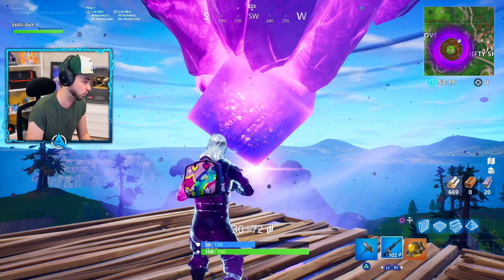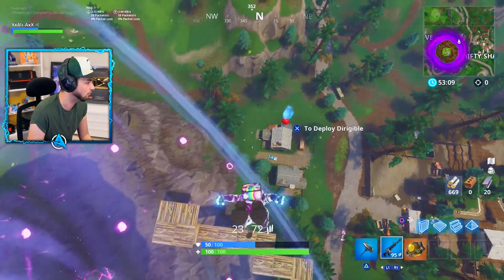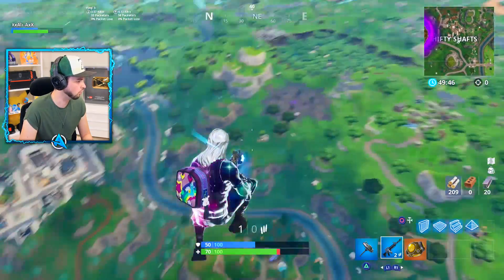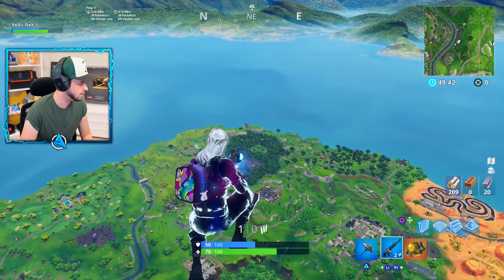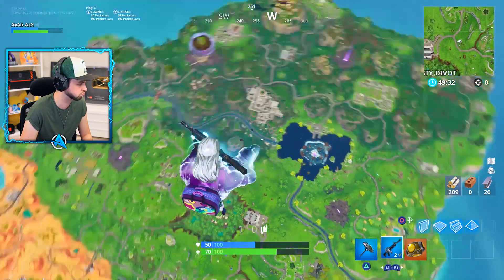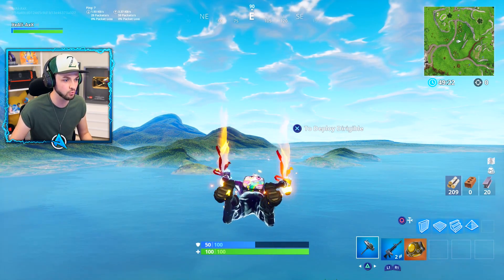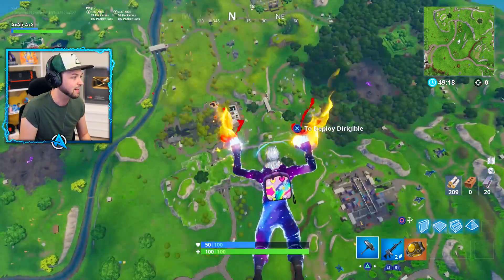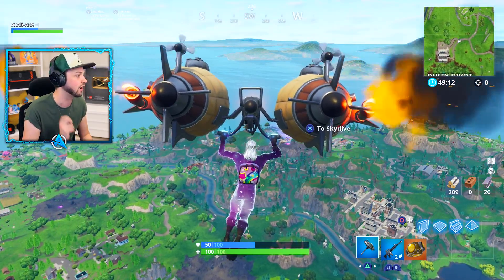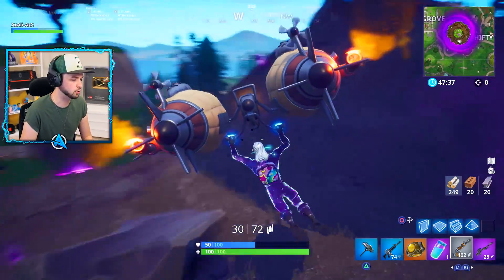In very low gravity mode I want to see if I can chuck myself from the cube all the way to the opposite side of the map. Finally got the cube to hit me - we are halfway across the map, above Dusty Divots! I went so high the game thought I was cheating and had to kill me. That just shows you the extent of the power of the cube, ladies and gentlemen.